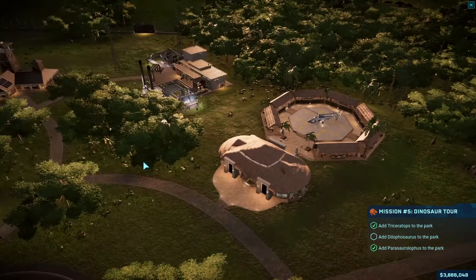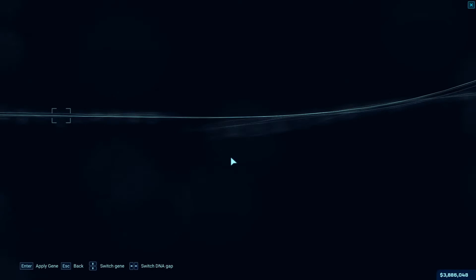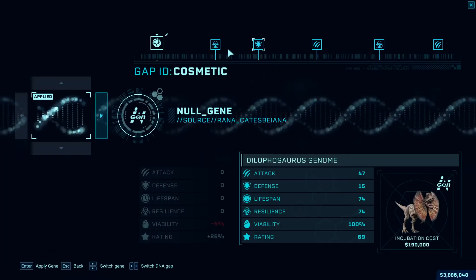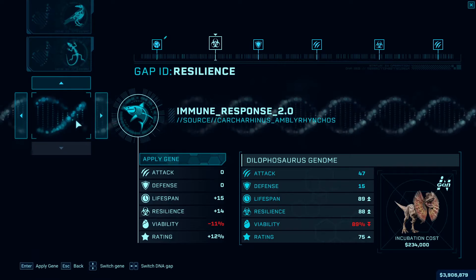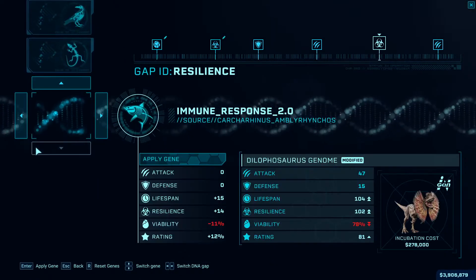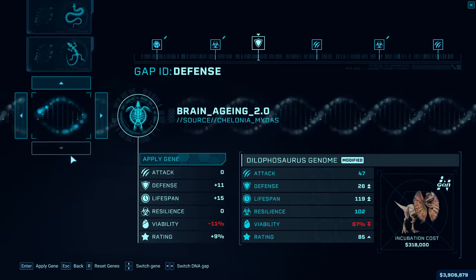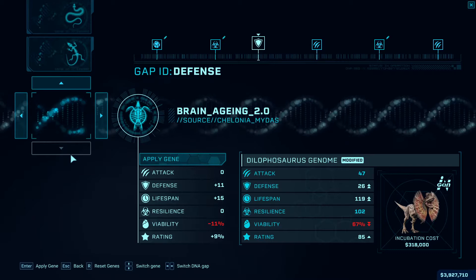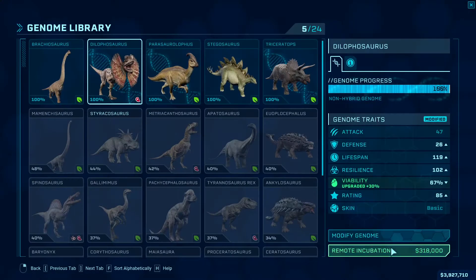Let's see if the Dilophosaurus DNA is at full — it is. So let's modify the genome for it. Let's make it more resilient and thus improve its lifespan. We're not going to make it more dangerous because I don't need my dinosaurs to be dangerous. You know what, let's try it — worst case scenario it fails and I'll just make another one.